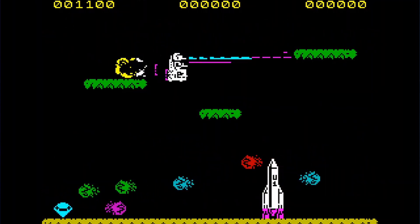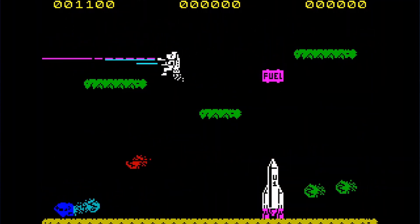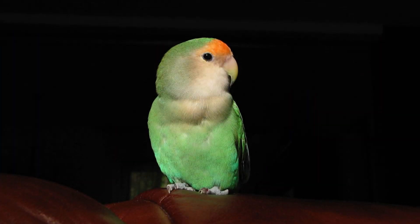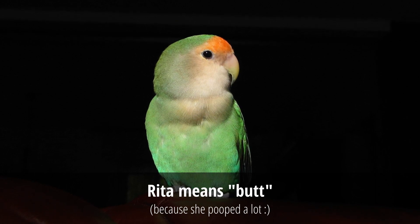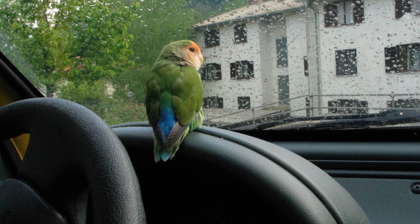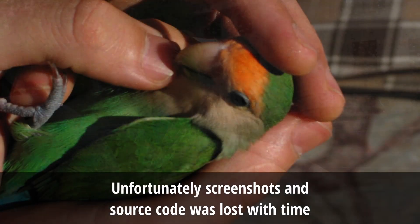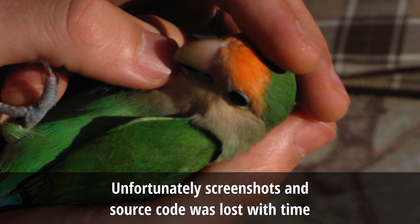And so it happened — when I was learning PalmOS, we had a Calopernist parrot with the name of Rita. So I developed a simple game where you fly around as this parrot, feed your chicks, and avoid various enemies such as hawks and owls. And for this series, I will try to recreate that game.